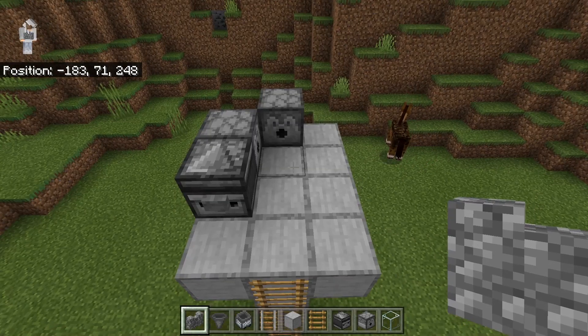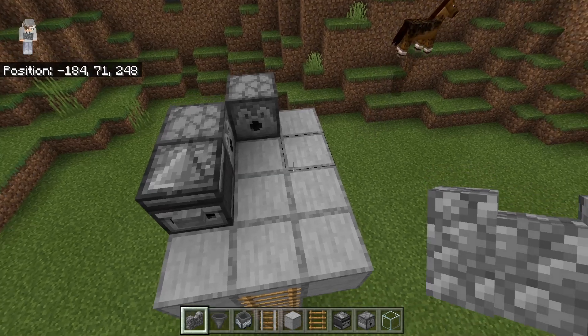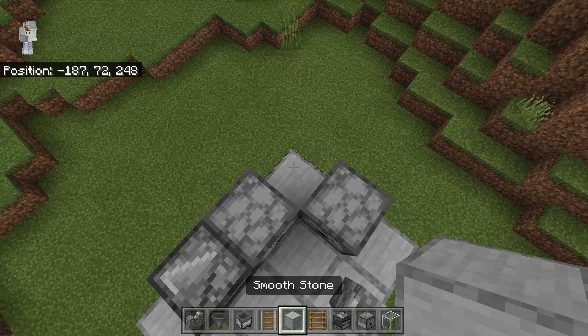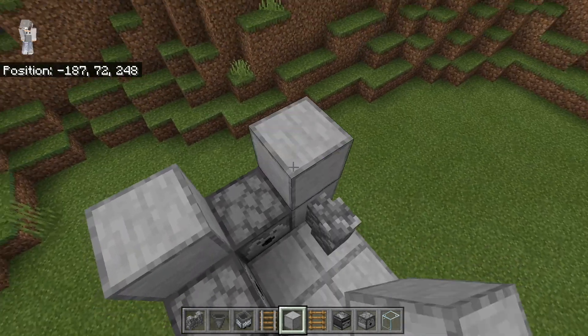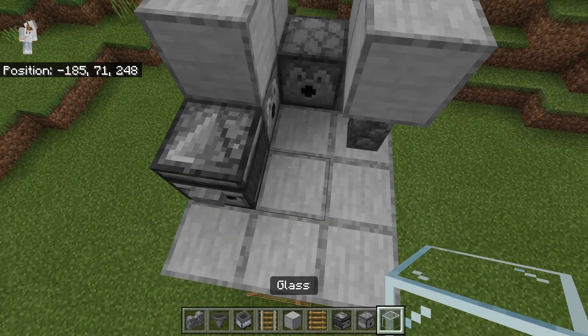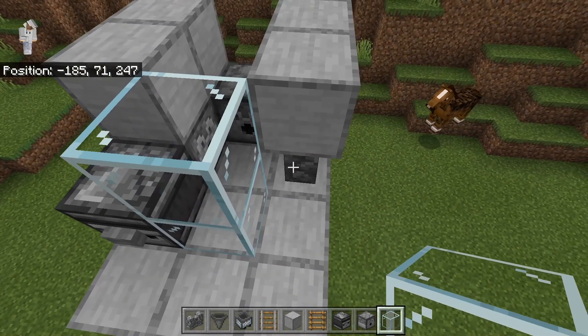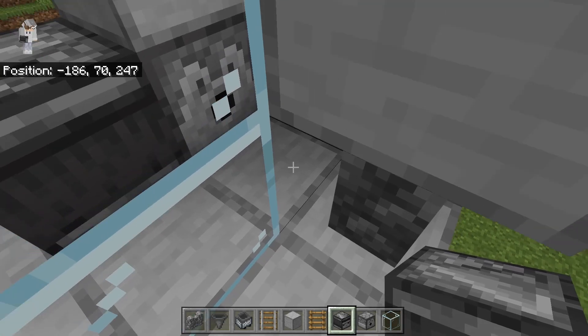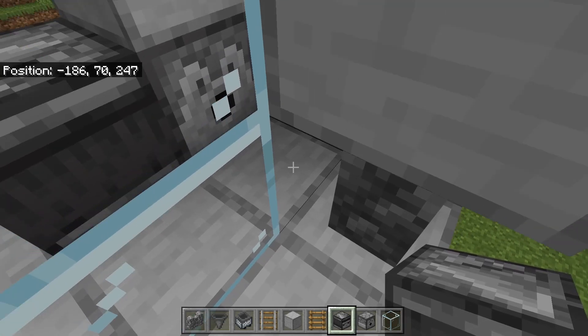The next step is to take a cobblestone wall or any other type of wall you want and place one over here. Then take some solid blocks: place two over here and two over here, then place one over here and one over here. After that, take some glass and place two glass blocks over here — this will keep the chickens in the area. By the way, there's a gap here so that if you don't want to wait for the baby chickens to grow up, you have the option to feed them.